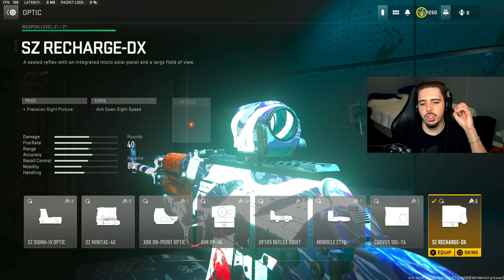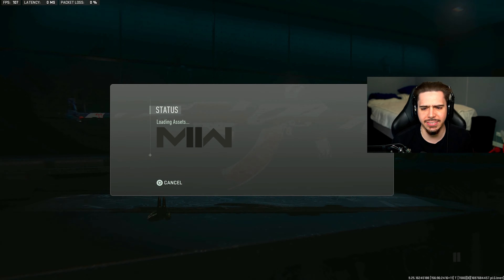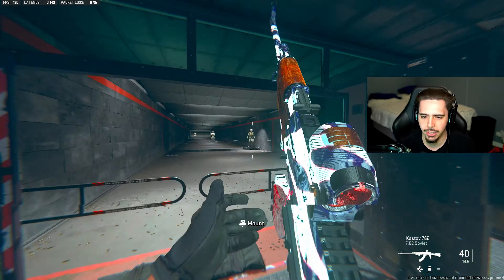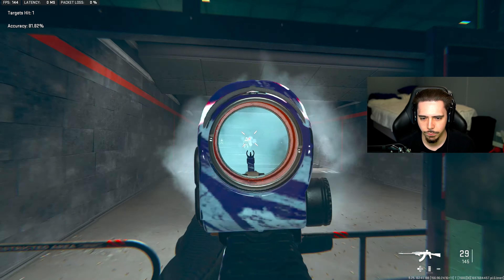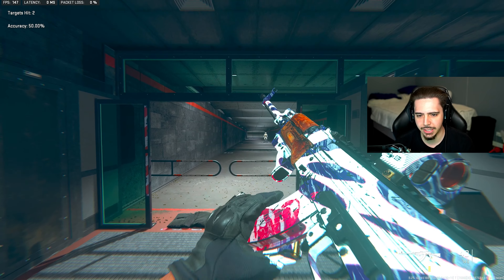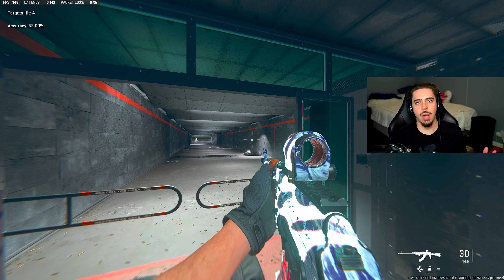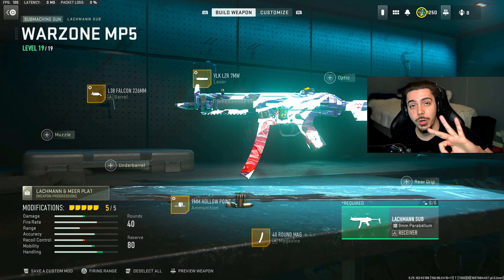I also have my new favorite optic, the SZ Recharge — you can see a lot better, it's super clean and clear. I tuned it for close so things are more visible, and aim-down-sight speed on the other slider. Take this to the firing range and you'll see it literally does not move — super accurate with an incredible time-to-kill. This is the number one long-range weapon by a mile.